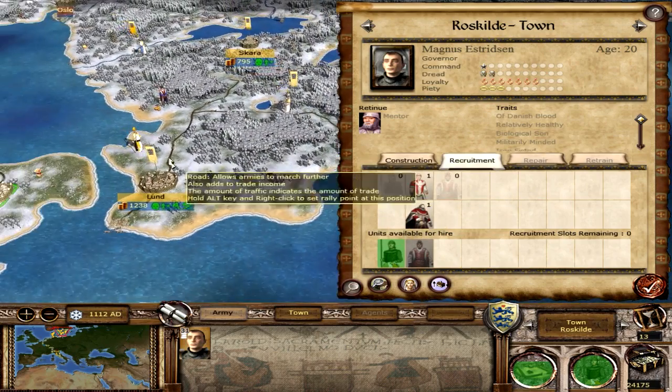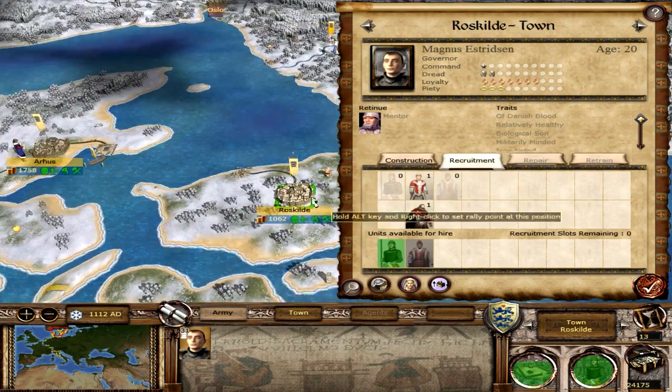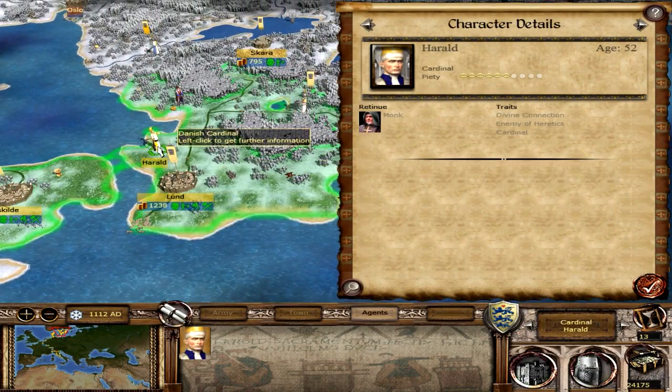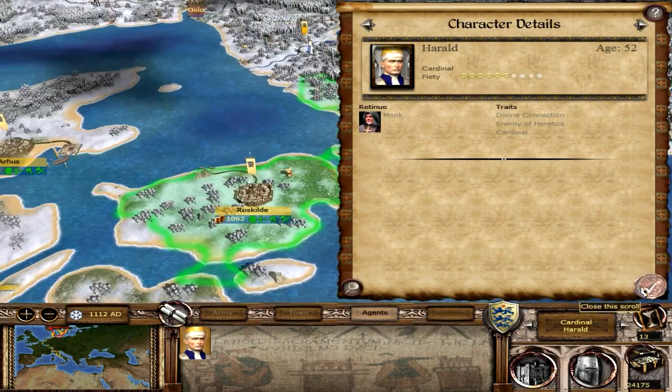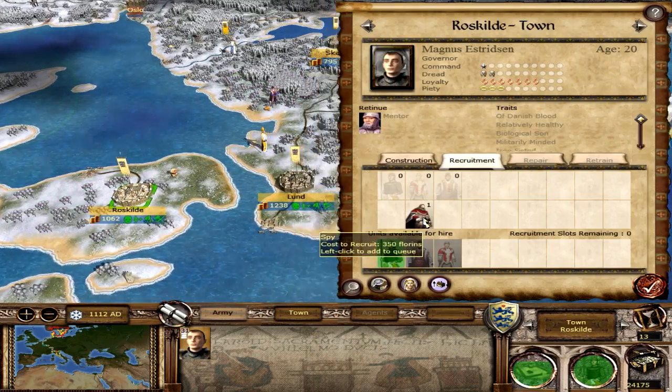I'm not a big fan of using merchants in the older Total War games, but I'll give it a shot. We can also get a priest - I believe we have a cardinal somewhere. He's over here, 52 years old. We might as well get another priest, and a spy. We'll send him in this direction.